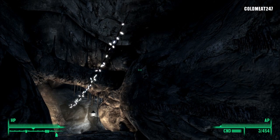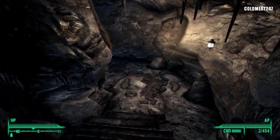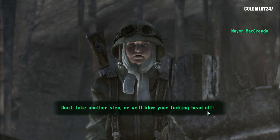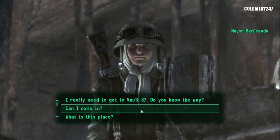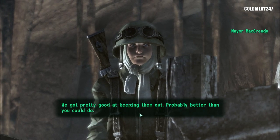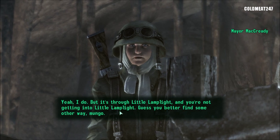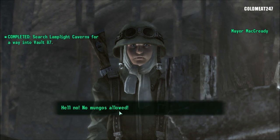Enter the Lamplight Caverns, and then we're gonna be talking to some kids. It's normal that your gun is — you don't have a gun at this point, you can't even get it out. Hold it right there mister, don't take another step or we'll blow your head off. I'm a friend. You're big, and I don't have any big friends — you better just go out the way you came in. I really need to get into Vault 87, do you know the way? You don't want to go there — that's where the monsters are. We got pretty good at keeping them out, probably better than you could do. What monsters? The big ones — the ones that sort of look like people, except they're all wrong. Do you know the way to get there? Yeah, I do, but it's through Little Lamplight, and you're not getting in. Guess you better find some other way, Mungo. Can I come in? Hell no — no Mungos allowed.